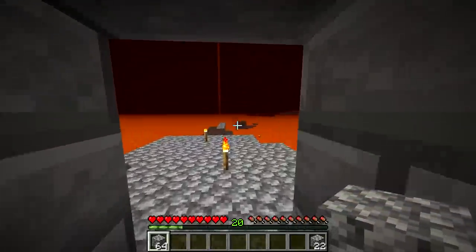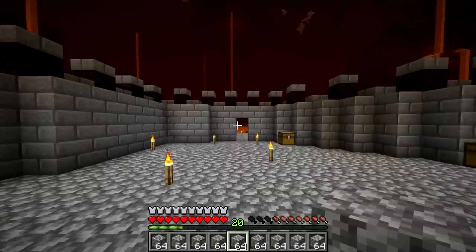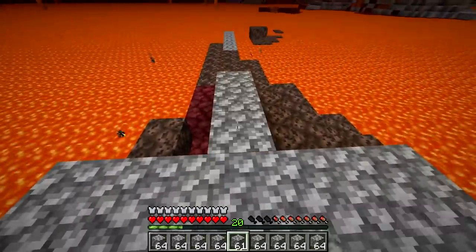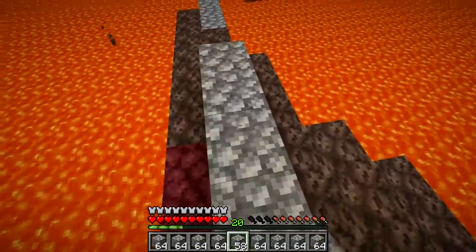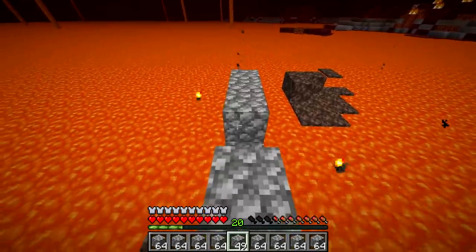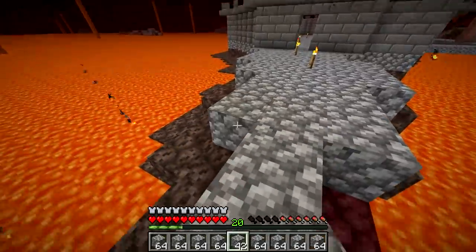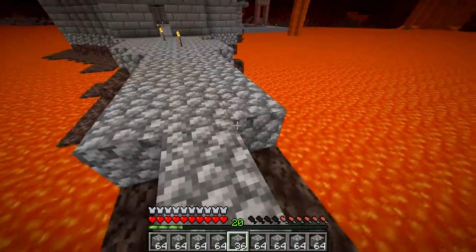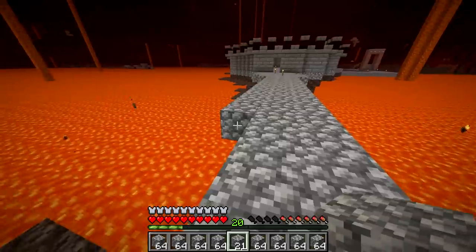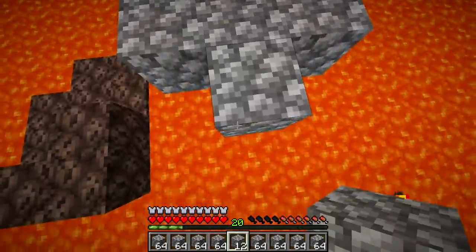Let me go grab some more cobblestone from the overworld because I want to make this path out of cobble. We've got a good bit of cobblestone and we're just going to start trucking on. I'm not sure how far I'm going to go — I really want to travel like probably 500 blocks in the nether. I think three-wide is going to be a little bit better for future-proofing. This is not a project I'm going to show on camera — drilling this out is not going to be the most fun in the world, but that's what I signed up for.